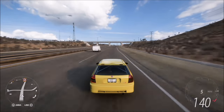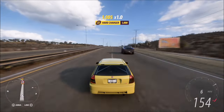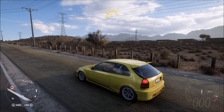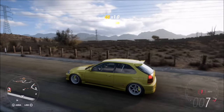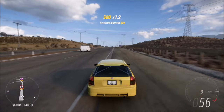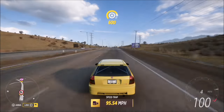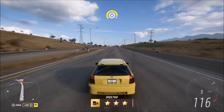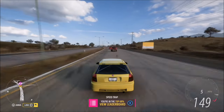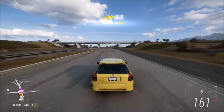Just keep heading down the road until you get a speed skill, and then the hard charger skill will pop up. It doesn't matter if the initial burnout skill fades away — you have about 10 to 15 seconds to earn the speed skill after the burnout skill. You can see the points from the burnout skill have been added up, and once you get up to speed and earn a speed skill, the hard charger will pop up. It's as simple as that.